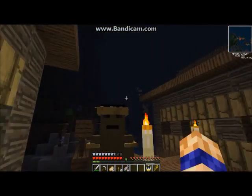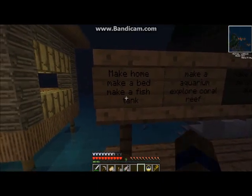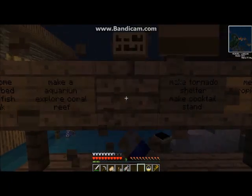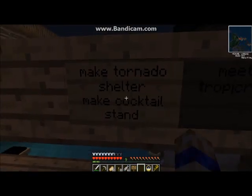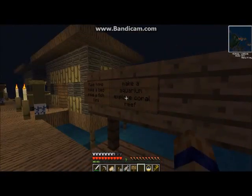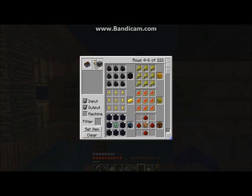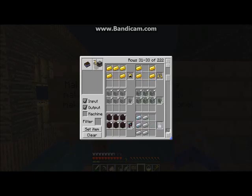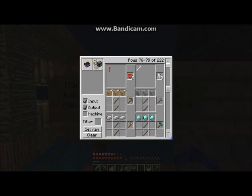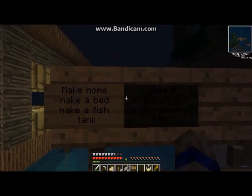It's still dark here. At least my spawn point is set. Make a fish tank, explore a coral reef — okay, that is done. Make a tornado shelter and a cocktail stand and meet the trophy creeper. I did make the snorkel. I need the flippers, but that just makes you swim in all that stuff. I don't think I'm going to be able to do that right away.